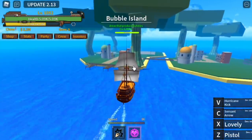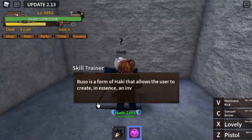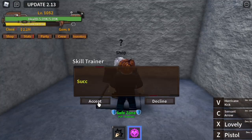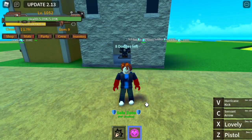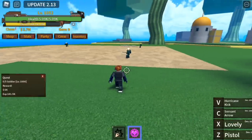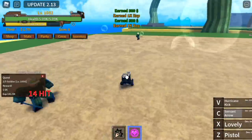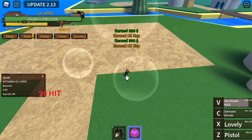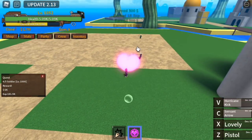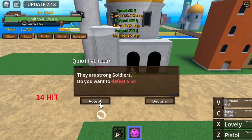Now we are here in the Bubble Island. We're gonna start by defeating the soldiers. I'm gonna buy the Busou Haki. There are lots of comments asking why I'm not buying it — guys, this is just an account I'm leveling up to 700, and let's see if it gets awakened, so I don't really care much about the Hakis here. We're just here to level up. We defeated the soldiers really fast — use your V skill and C skill, and wait for one to spawn.